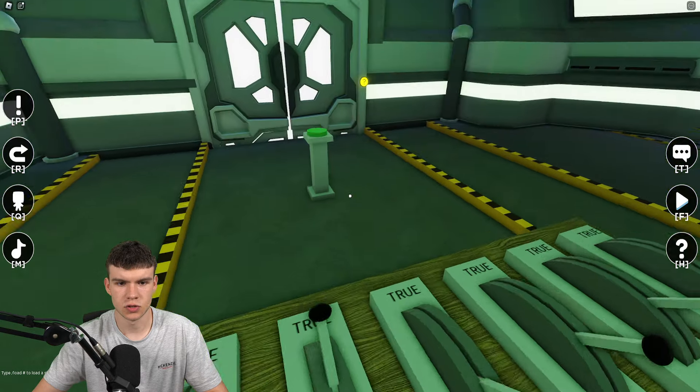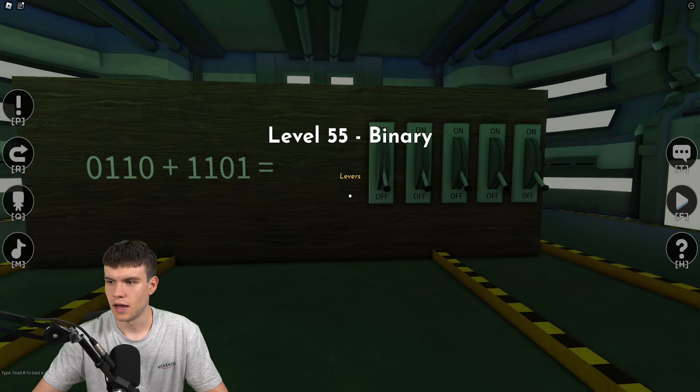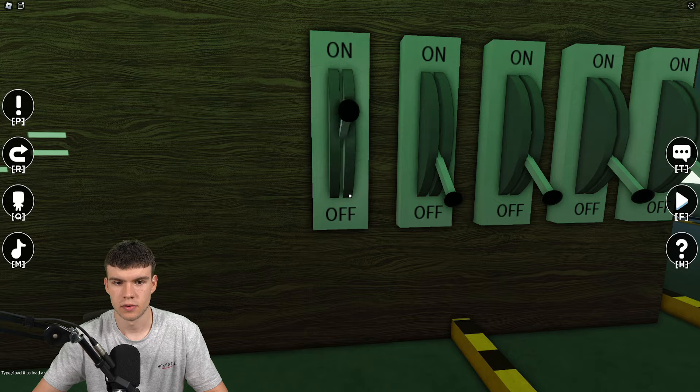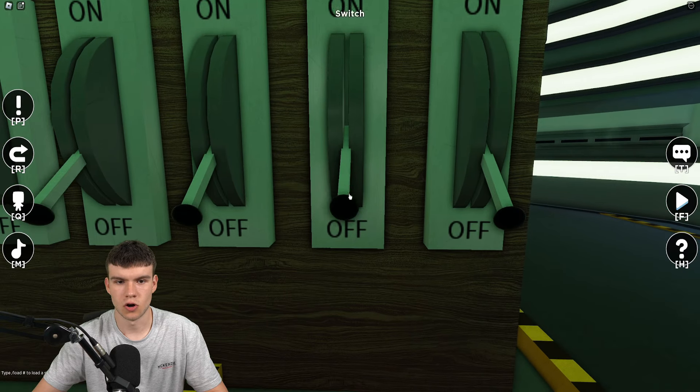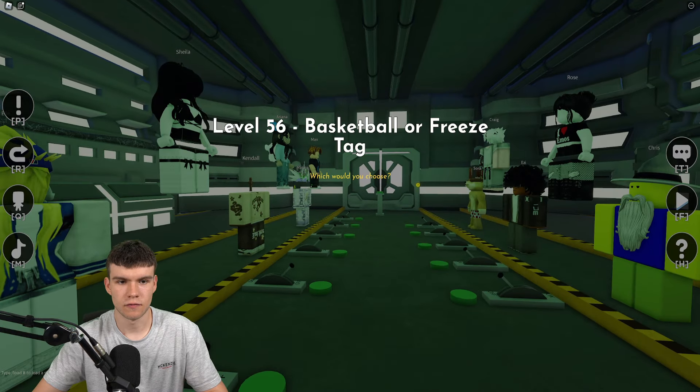Level 54 is true or false. Only one and two are true in this area. The resulting code is up, down, down, up, up — enter that.